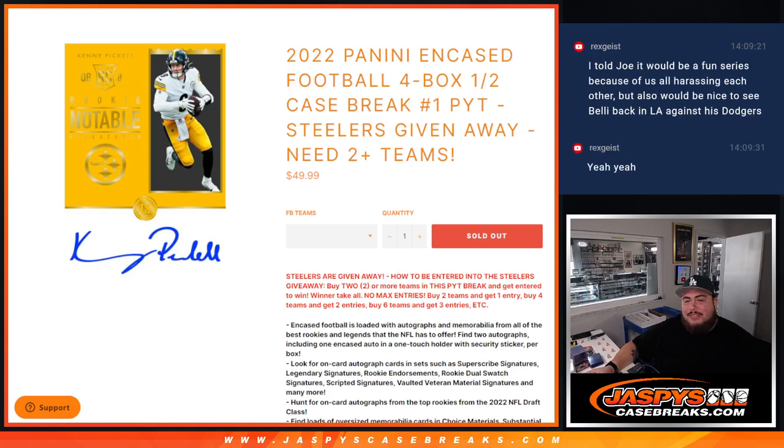What's up everybody, Jason here for JazBees Case Breaks. Happy to release 2022 Panini Encased Football - just sold out, this is a four-box half-case break. If you buy two or more teams you have a chance to win the Steelers. Two teams gets one entry, four teams two entries, six teams three entries, and so on - entries only count with even numbers of teams.